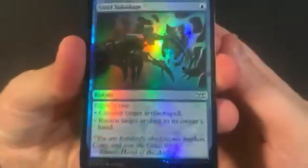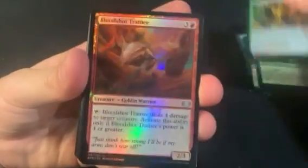Hi there again, it's Tim with Far North Magic, doing another one of these shiny boxes for some more cool stuff. We're gonna start out with Steel Sabotage. Starting off with nine commons, nothing too crazy, then we got the uncommons, which there's eight of.